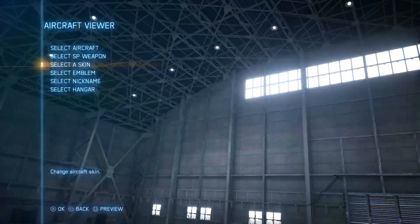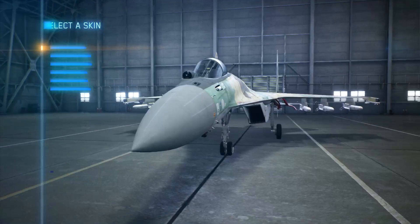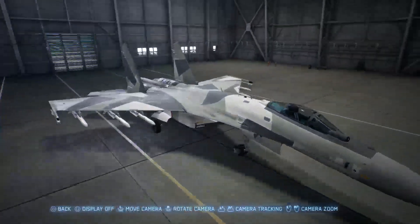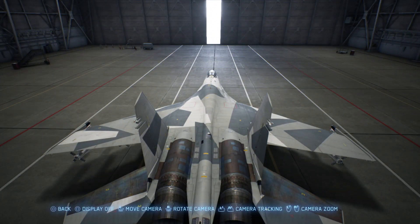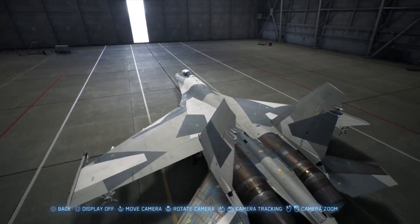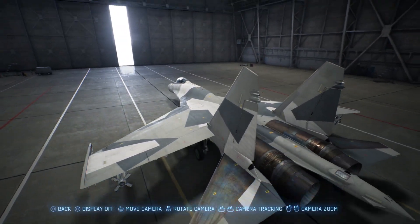Next up is the SU-35. As you can see it's quite plain, just like the SU-47's skin — similar to the Ace Combat Assault Horizon boss's skin. It looks like it's got some bare metal on the leading edge of the tail plane.